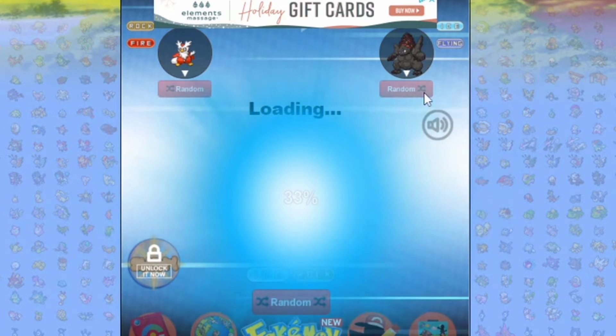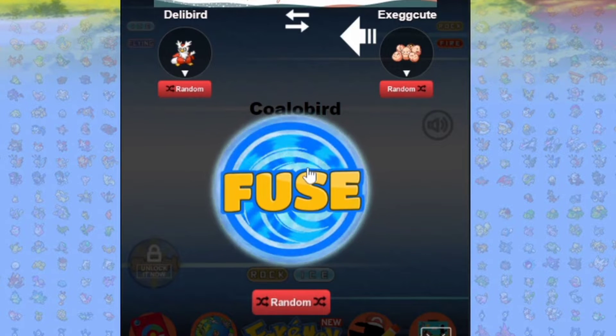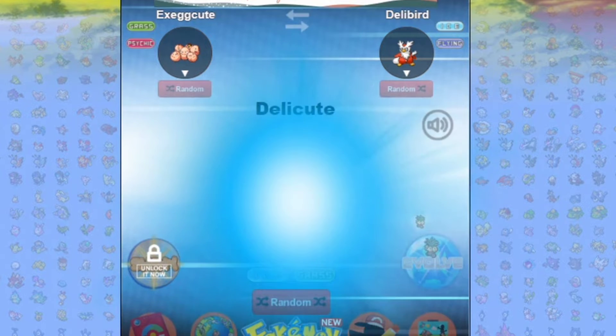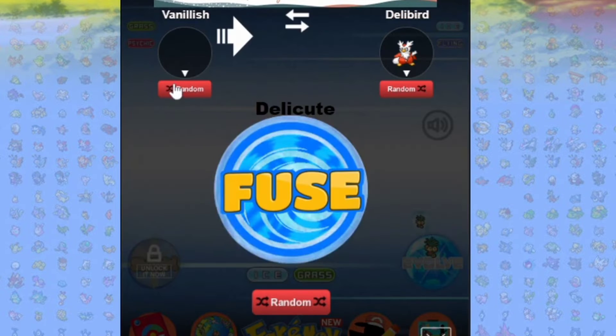We'll just randomly fuse — we're not going to evolve, just going to go with the randomized. So an Exeggcute-Delibird would look like an Exe-Bird. Let's see what it would look like the other way around. We're not going to evolve it, just going to keep them like this.